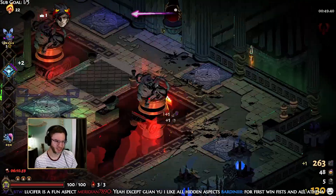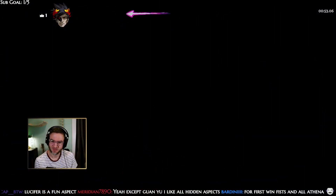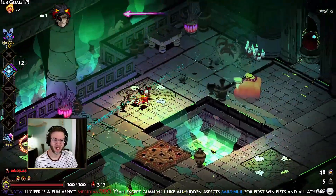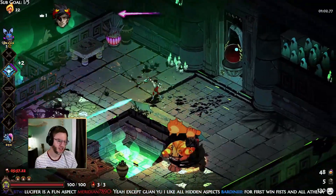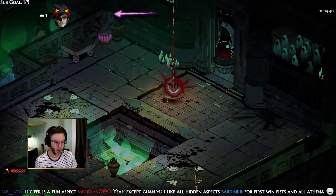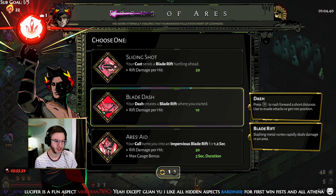The spear special is kind of annoying but it does do some good things. For a first win, fists and Athena is a good idea — I should do that, because punching with Athena fists makes it quite easy. We got a nice little slam there. I'll take Blade Dash I guess.